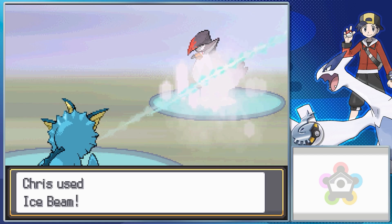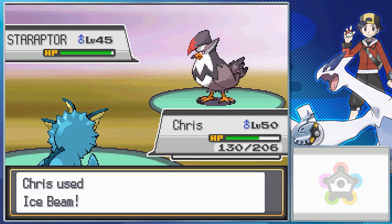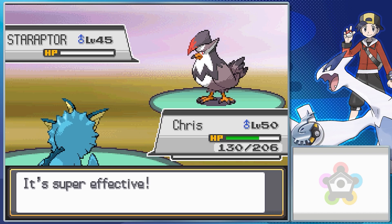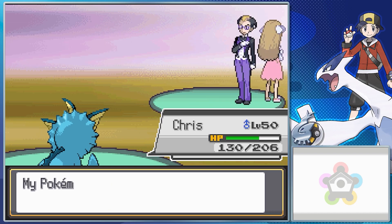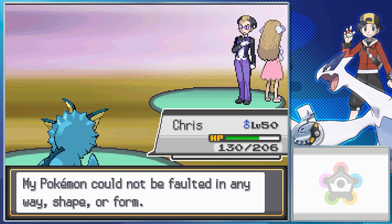Now let's talk about Darach's Staraptor. It's holding a King's Rock, so any of its moves can cause you to flinch. It can either have Return, Aerial Ace, Double Team, and Roost, or Endeavor, Aerial Ace, Endure, and Quick Attack. But since this is the first team, it's the one that has Return.